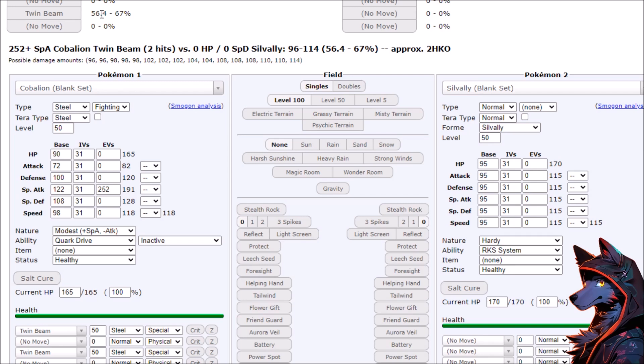The weird thing is, it feels like Game Freak is balancing for several generations ago, because they nerfed Disguise and then Mimikyu hasn't been that much of a threat. I don't even think it's existed in VGC at all, but they showed it in the VGC trailer — like, here's your solution to the problem that doesn't exist anymore.